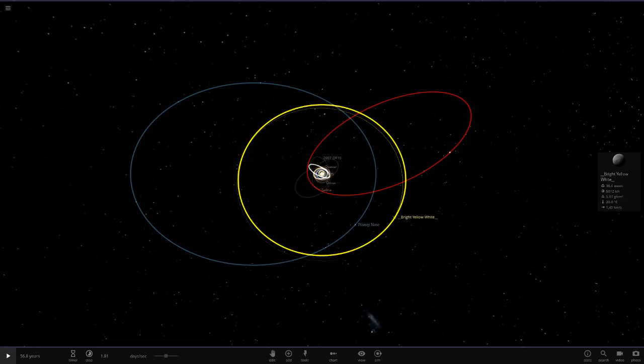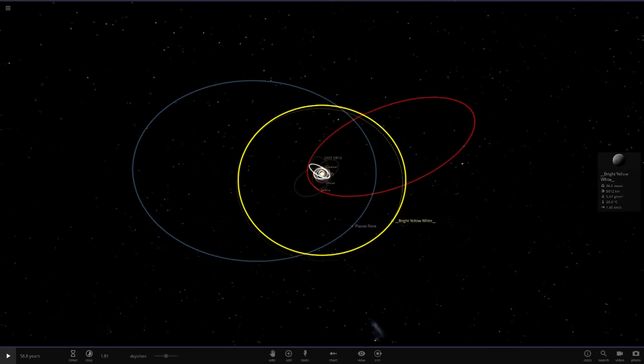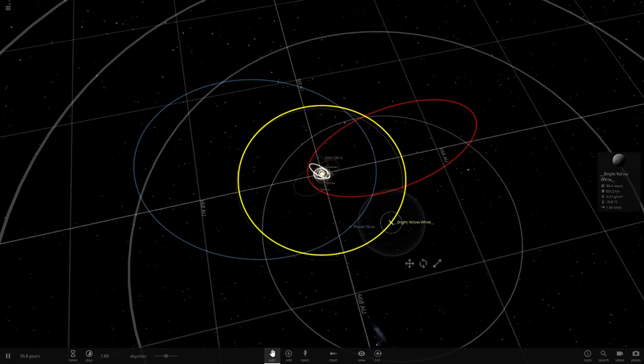I actually have a picture of what its orbit looks like, and this thing's orbit is absolutely crazy — very, very strange in the way it works. I'm looking at the image and trying to get it exactly like the image has it. It sort of cuts into Sedna's orbit, but it goes a lot further out.